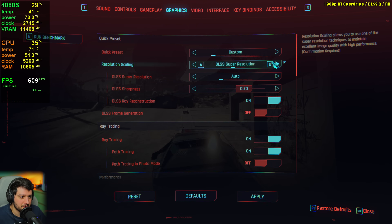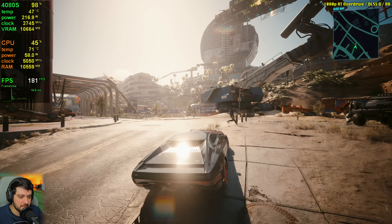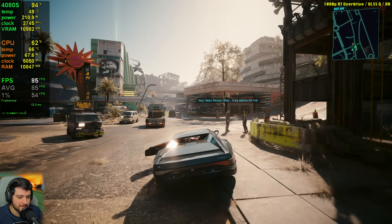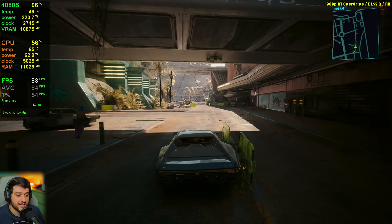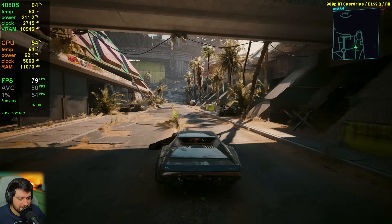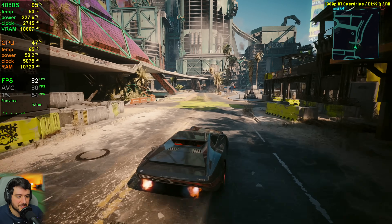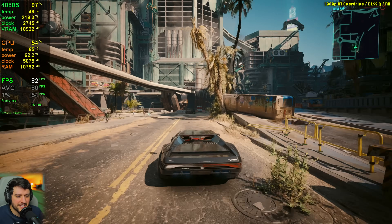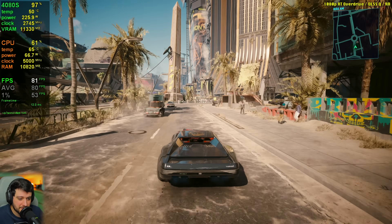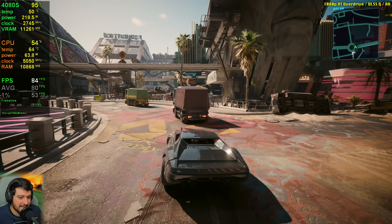Enabling DLSS quality with ray reconstruction at 1080p path tracing, we're now up into the 80-90 FPS range. But those settings looked quite a bit better visually than this does — it's essentially 720p upscaled to 1080p with path tracing, versus 4K DLSS performance with similar FPS that looked way better. I wouldn't do this — it's an experimental-feeling feature. If you want path tracing, maybe wait for next generation.